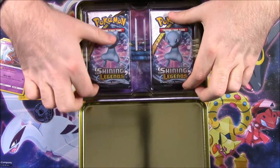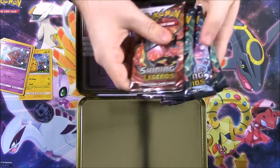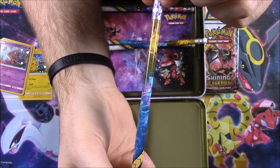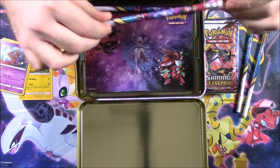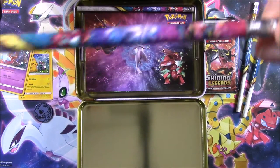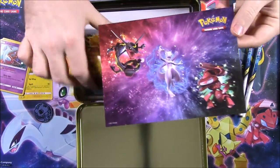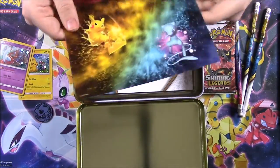Next up we have our five booster packs — one, two, three, four, and five booster packs all right here, which we'll open in a second. Then we have a couple of pencils — you can see there's Pikachu and Shiny Mew on one, and the other has Rayquaza, Mewtwo, and Genesect. Then we have sticker sheets: one with Rayquaza, Mewtwo, and Genesect, and another with Pikachu and Mew.